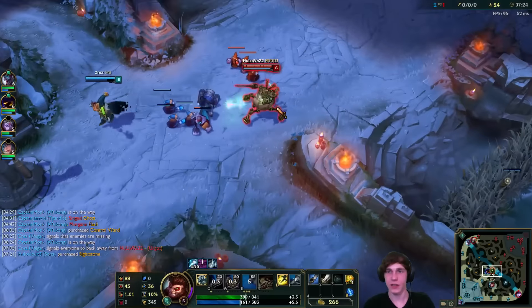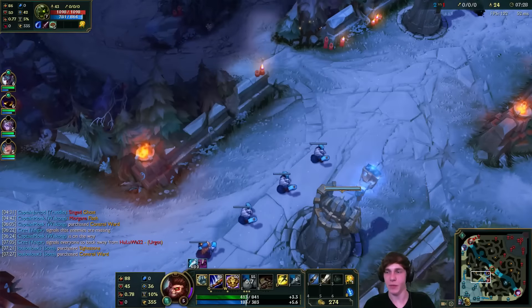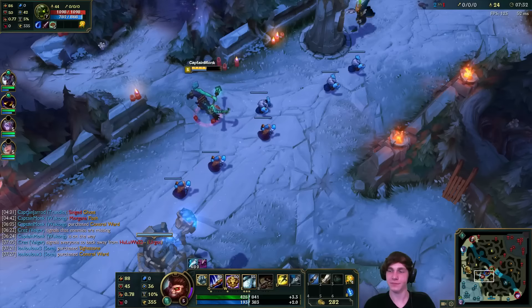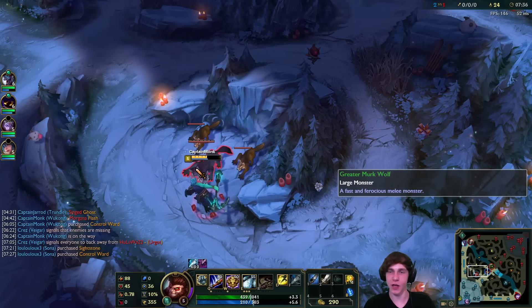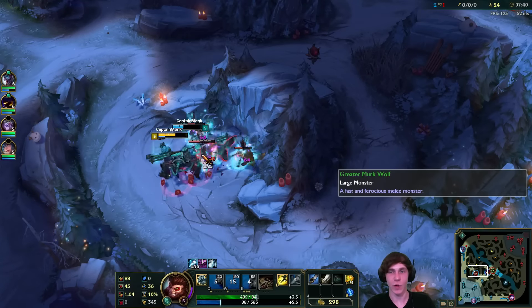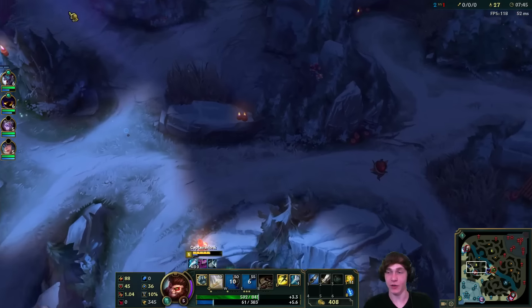Alright, another point in our E. Urgot is pretty healthy here so I don't think we can take him out. Let's do wolves and then probably blue buff - by then our Smite should be up and we'll be all set. And another dark seal for Singed. I've been seeing this a lot with Singed players who just get a bunch of dark seals. I'm not fully understanding why but I know it's a thing. I'd love to know why but I just don't yet.